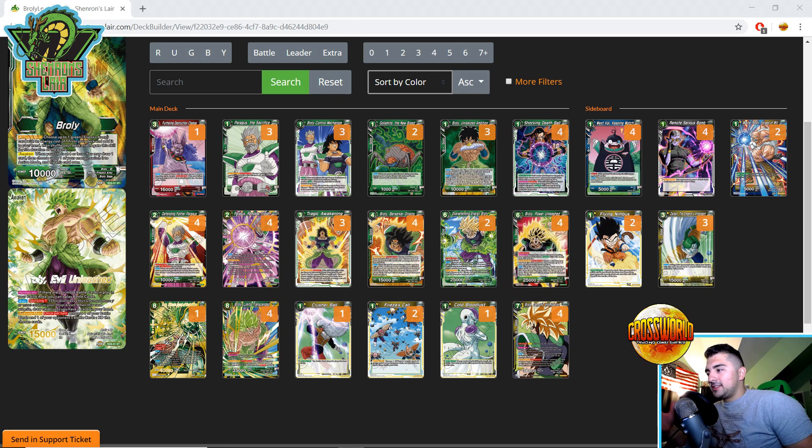The thing with this deck is it typically loses hard to removal — even your seven-drop yellow Broly, if that gets removed, you can be in a little bit of trouble. Did you feel like you needed the fourth one, or was three the perfect number? I thought three was the perfect number, but went back and forth — I considered taking out a Shocking Death Ball, but against Vegeta the matchup is so hard because he basically always has Banished for Food, which does so much damage to my deck. I probably would have gotten a fourth in there, but I really needed the Shocking Death Balls for aggro matchups.